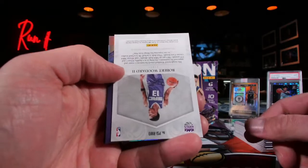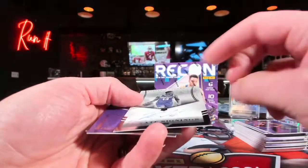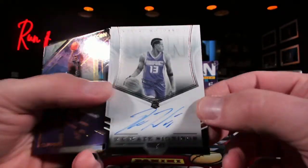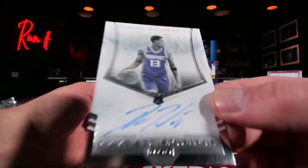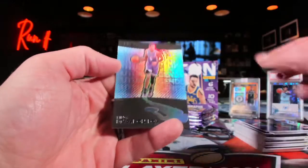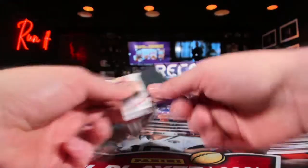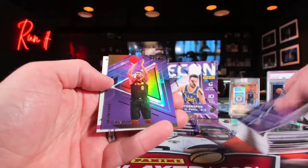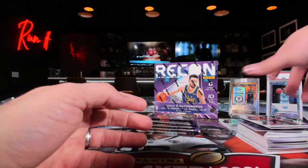Robert Woodard — it's a private signing, not serial numbered — over to Sacramento. Kevin Love for the Cavs, then Gordon Hayward. We just have three packs left in this box, then 10 packs over there — 14 packs total. We know Sorrow is sitting there with Milwaukee. This will be the longest 14 packs of your life.